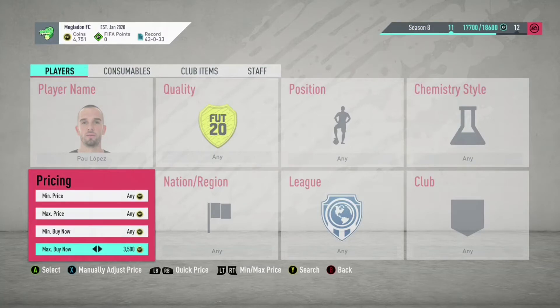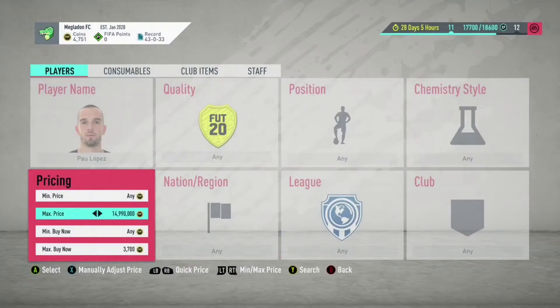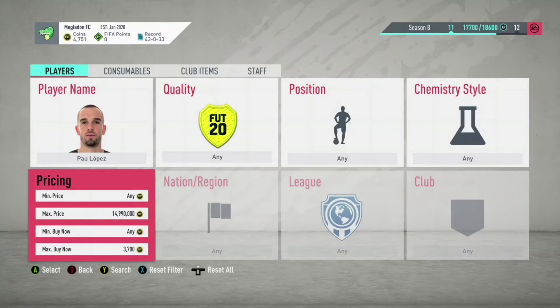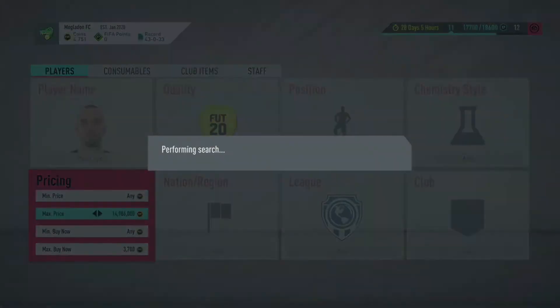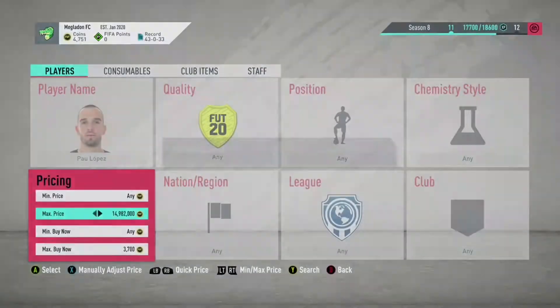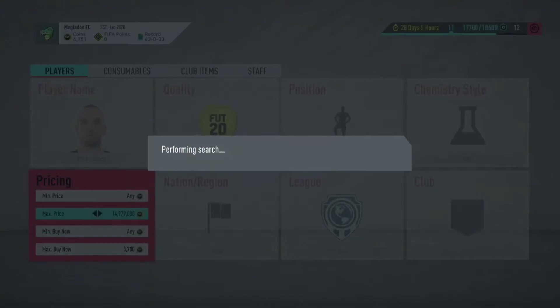You guys can get like 10,000 coins and more if you dedicate some time. As you guys can see, there are a lot of these on the market and more and more are added every second, so there's a high chance you guys can pick him up super fast. A lot of people underestimate the value because he's an 83 gold common card, so people don't really think he goes for a lot. But he plays for Roma, so a lot of people want to pick him up.